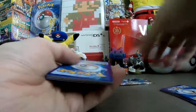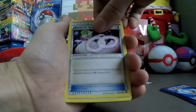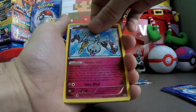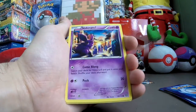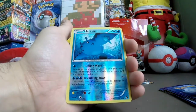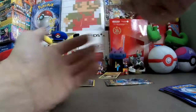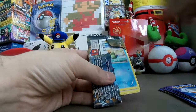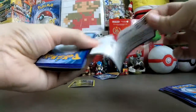Here's another code card. And here we go, pack number two. There is Gyarados Spirit Link. Clefairy with a Wonderlock ability — hmm, strange. Dino, Flitwick, Nosepass, Chimchar. Code card.